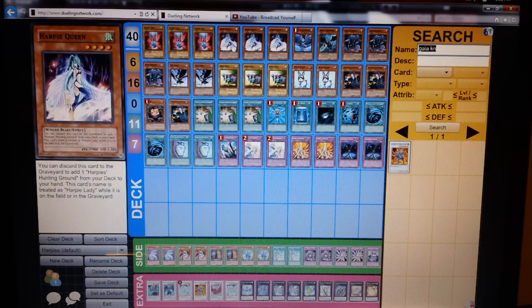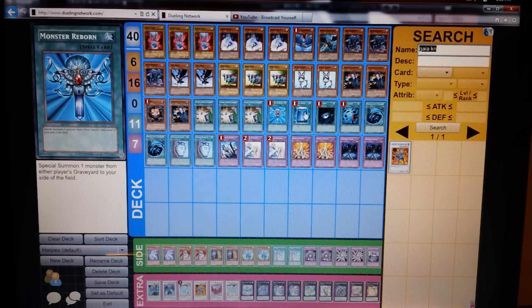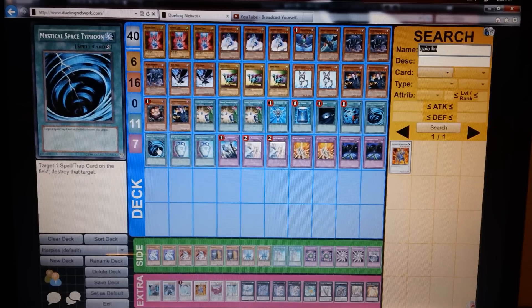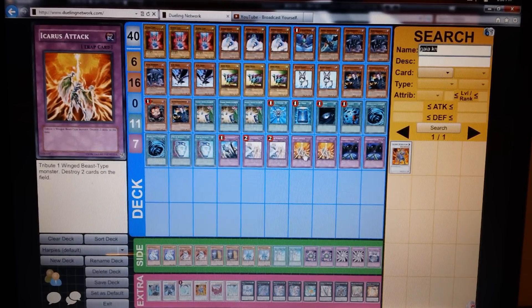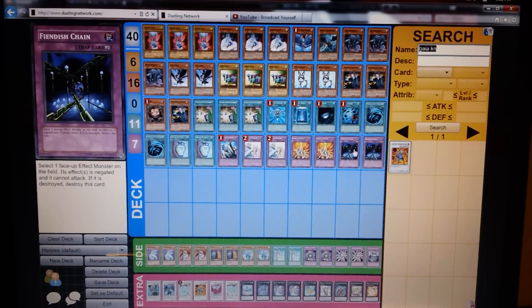Next, staples: Monster Reborn, Book of Moon, Dark Hole, Heavy Storm, two MSTs — which I might drop to one but right now I'm running two because of the format. Then two Pot of Duality. Trap lineup: Solemn Brigade, Torrential Tribute — I might bump this up to three but I think two is enough right now. I don't want to destroy too much of my own stuff. Then two Fiendish Chains.